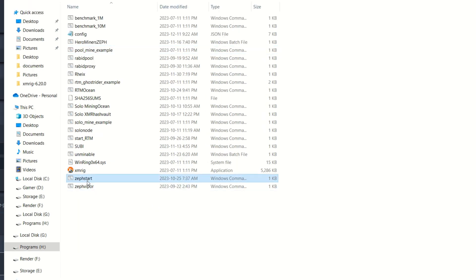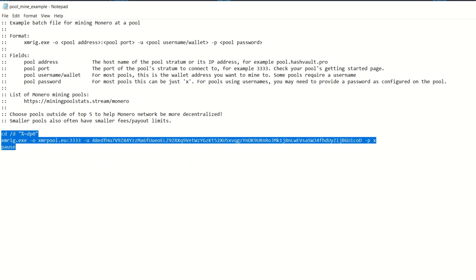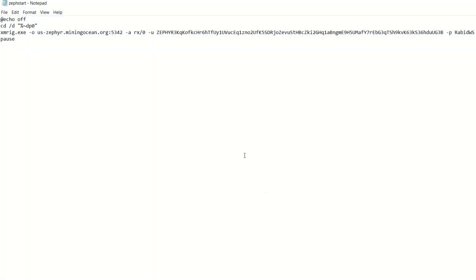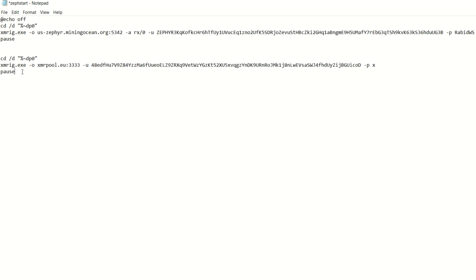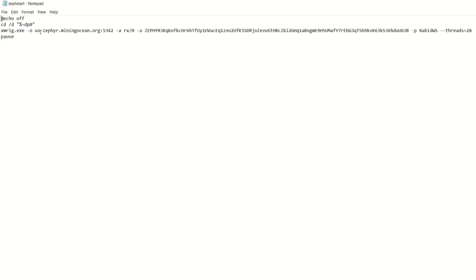To set up a bat file, go to the pool-mine-example bat file included with XMRig, right-click edit, and copy that command. Open or create your zeph-start.bat, erase existing content, and paste it in. Now adjust the parameters: after -o put your pool address, -a is your algorithm so put rx/0 — no quotation marks needed in a bat file — then -u is your wallet address and -p is your worker name.